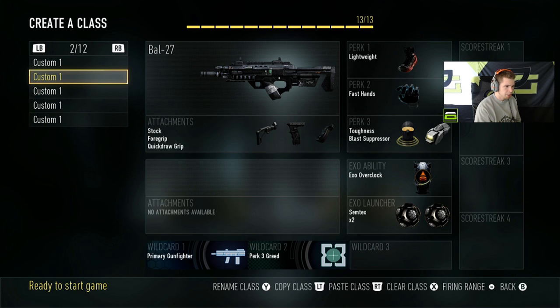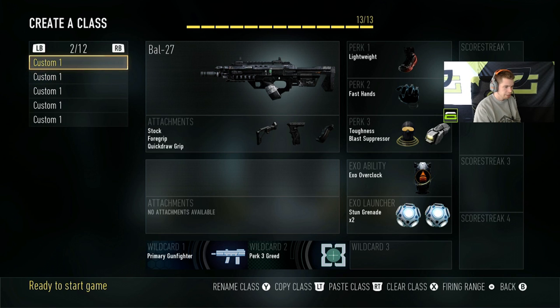This setup is for if I want to be sneaky and they're not throwing many stuns — I use this a lot on retreat actually. The double nade class I honestly never really use; I don't even know why I have it. And then double stun — I use that on solar and retreat hardpoint a lot.